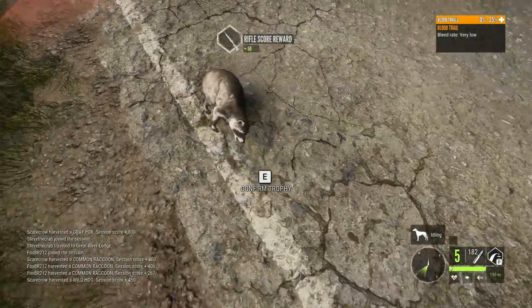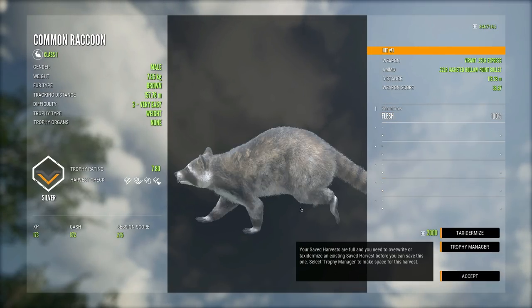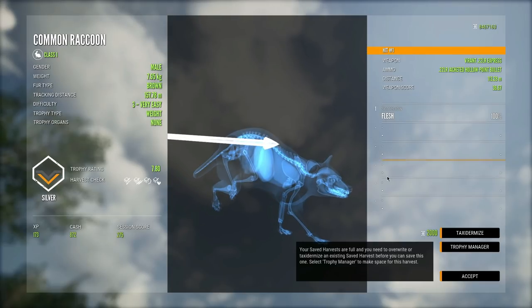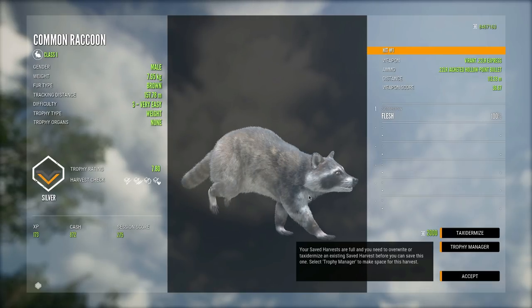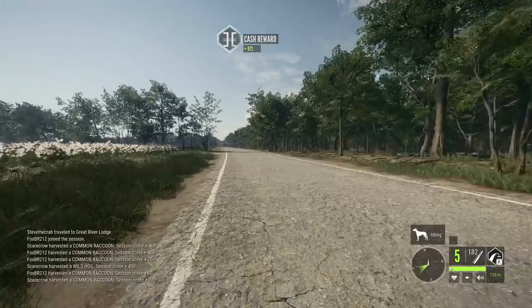Now for this little raccoon — we ended up hitting it one time with the 22 and honestly for only one hit it killed it pretty quickly. I typically like to shoot them twice with the 22 LR just to take them down a little bit faster, but it does work pretty well.